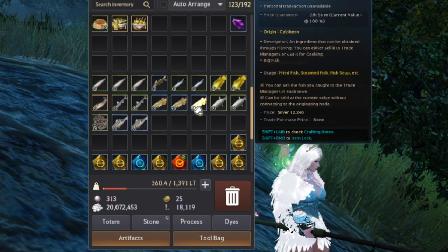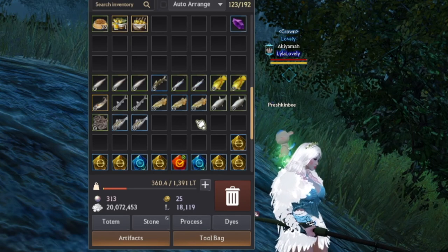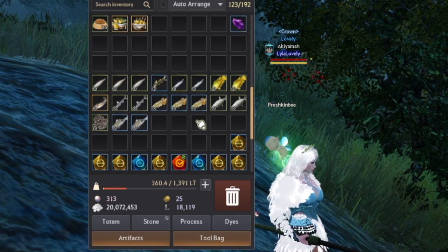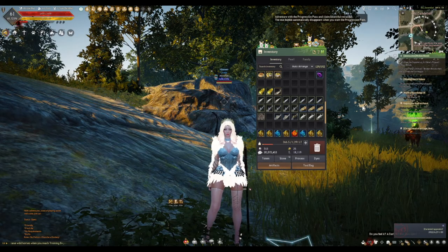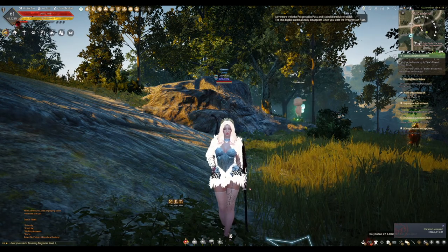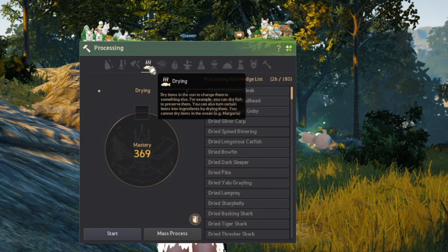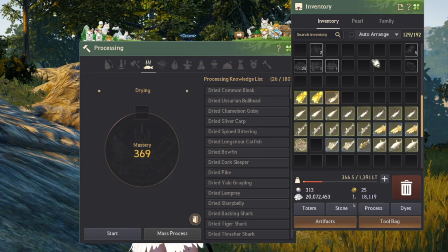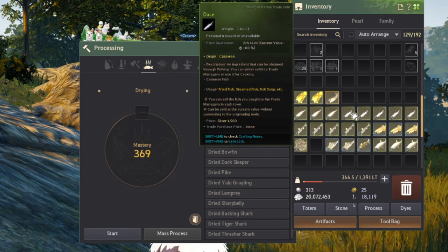Here are my fish so far. As you can see, there are a few different kinds, which means I will have to dry them separately and then add them to the pot separately as well, since different kinds of fish won't go together. Now that I have my fish, I will need to dry them. To dry your fish, access your processing window by pressing L and choose Drying — it looks like a fish icon.